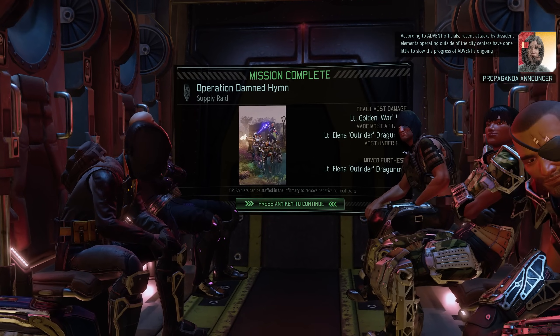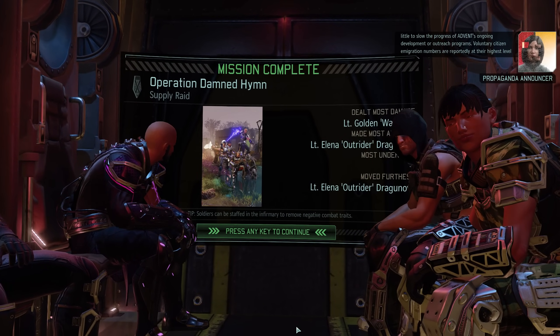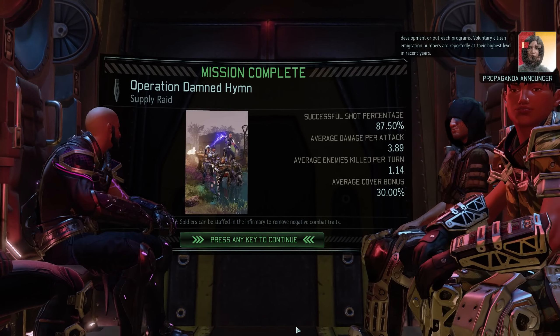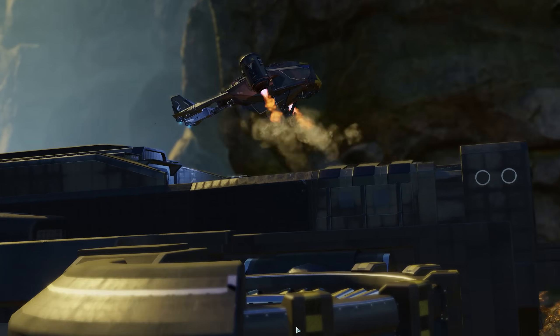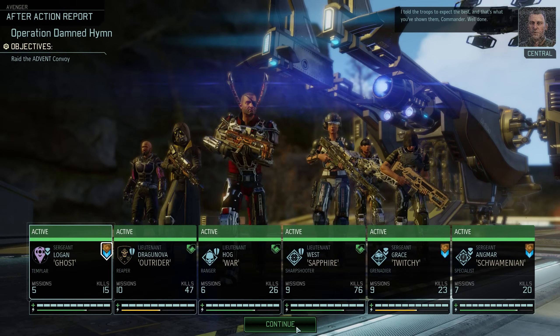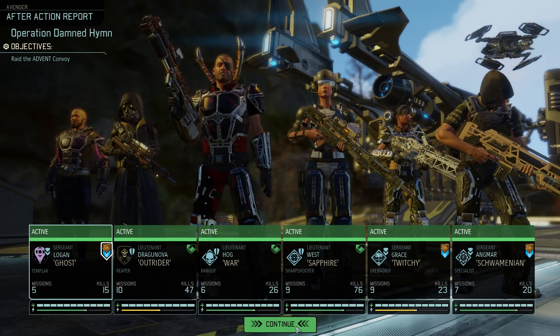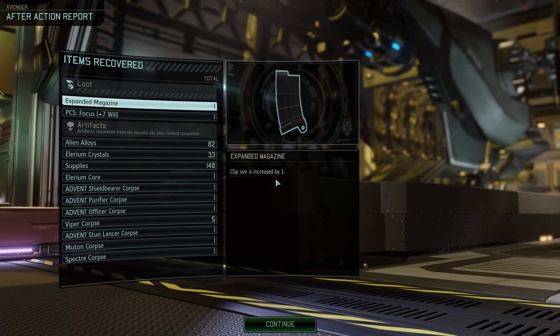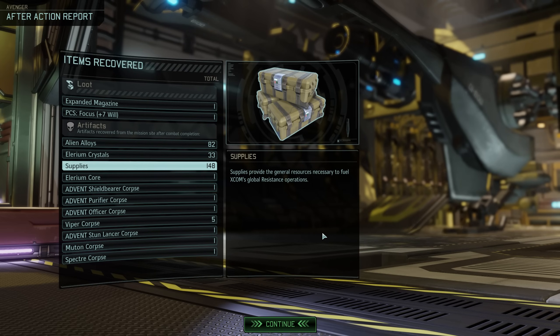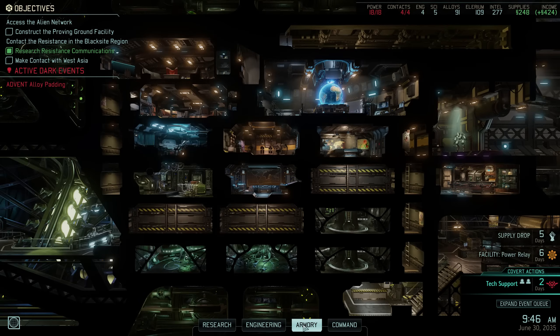No promotions whatsoever this time, so we can skip right to the loot section — not only the two items grabbed from the Stun Lancer earlier, but also a healthy influx of alloys, Illyrium crystals, supplies, and even another Illyrium core. Unfortunately no further PCS or weapon attachments, but for the time being we can live with that.